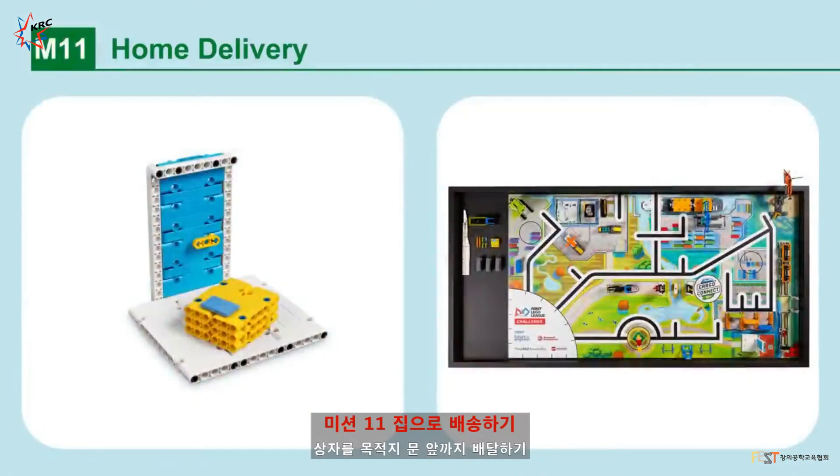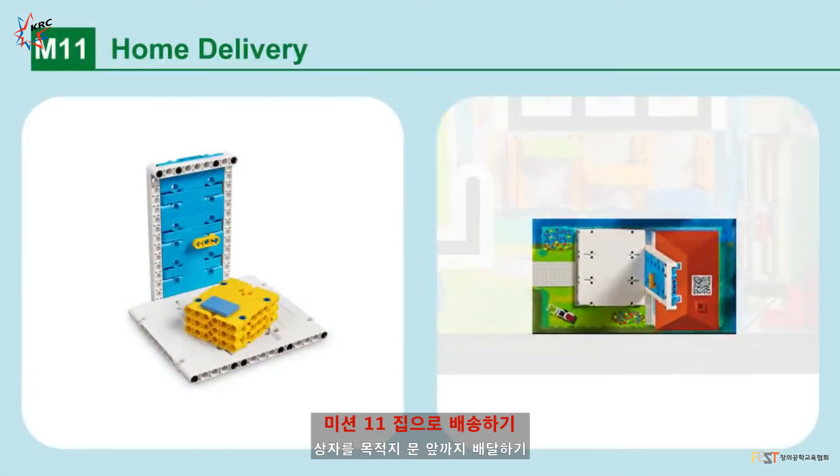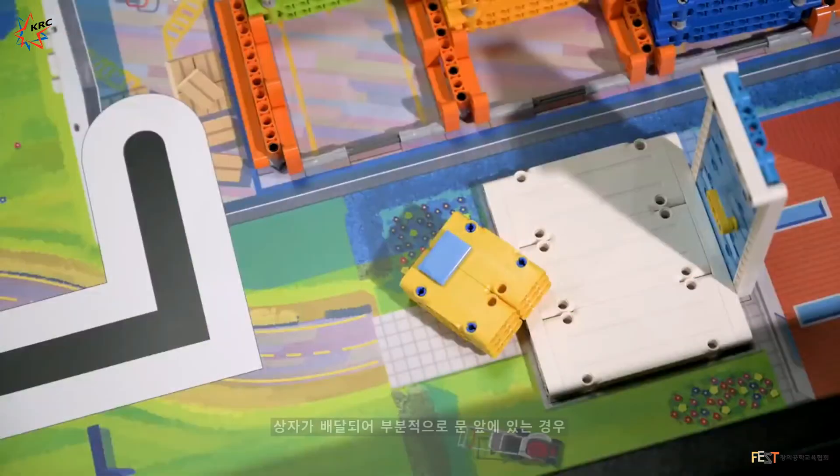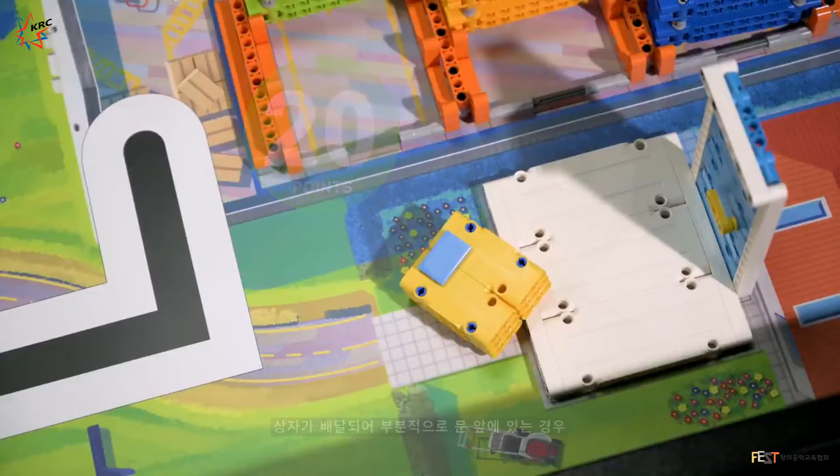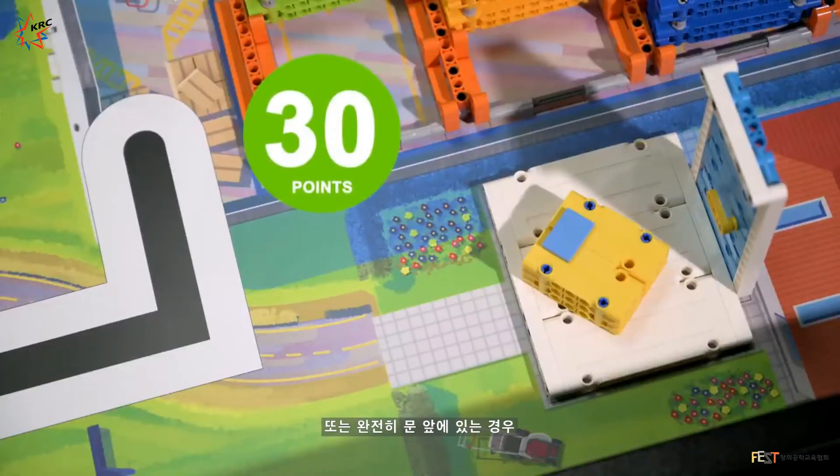Mission 11: Home Delivery. Deliver the package to its destination on the doorstep. Points are scored if the package has been delivered and is on the doorstep partly, or if it is on the doorstep completely.